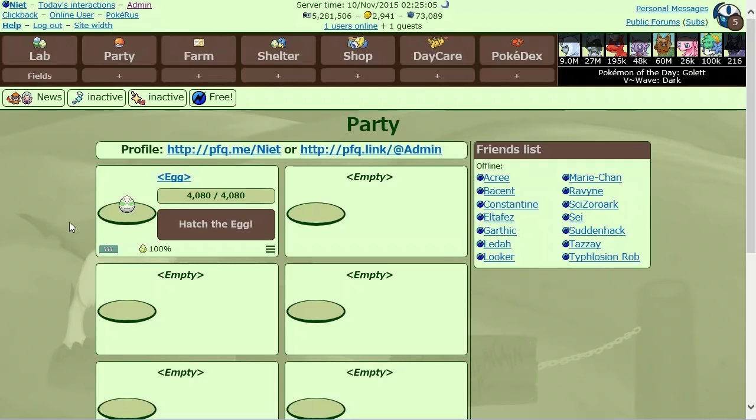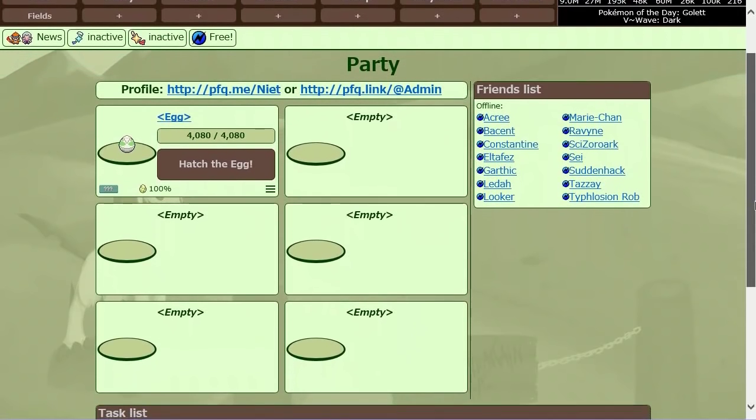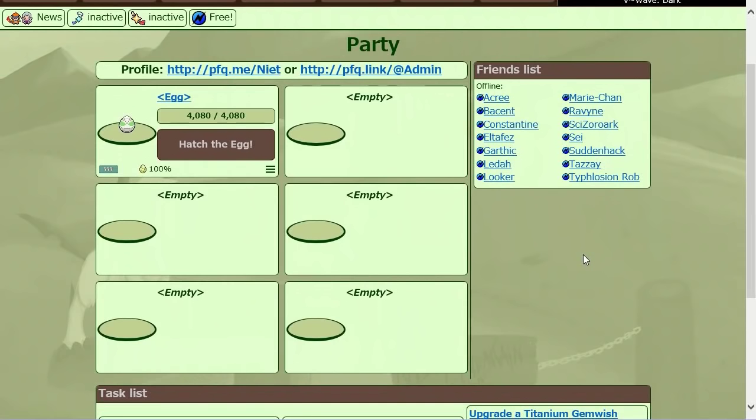I want to show you in particular the hatching of a Pokemon egg, because on the current version it can be a bit slow and it blocks off the entire page while doing the animation. I've got an egg here ready to hatch — let's go ahead and hatch it, and you can see right away I can still use the rest of the page just fine.